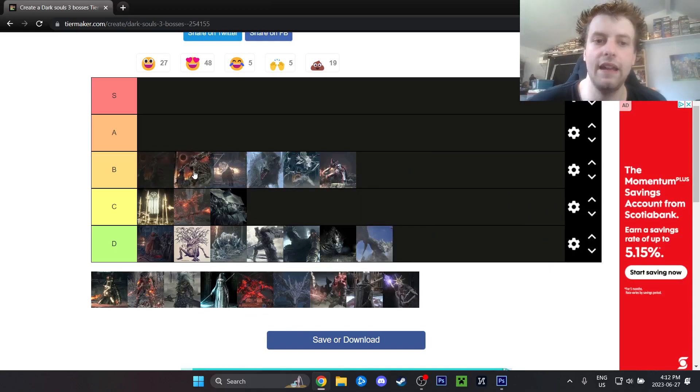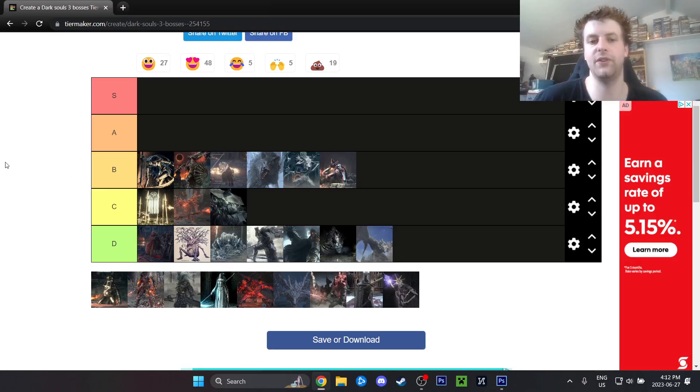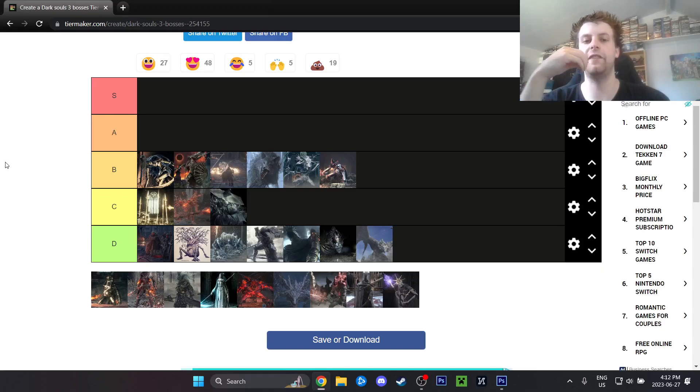Dragon Slayer Armour — I don't like the butterfly phase and I don't think anyone does; the butterflies are annoying. But other than that, it's just a fair fight with extremely telegraphed moves — probably the single most highly telegraphed attacks of the entire franchise. You always know what he's doing at all times. So we'll put it somewhat middle of the pack.